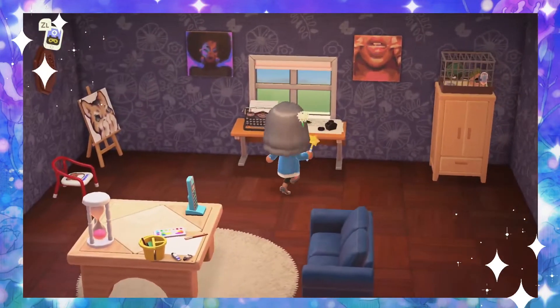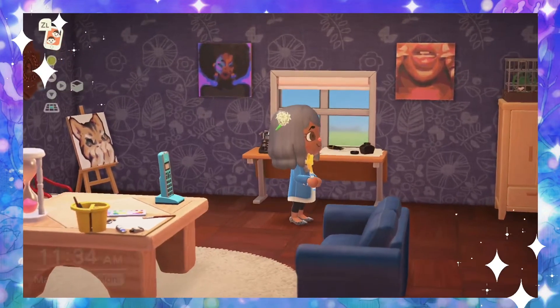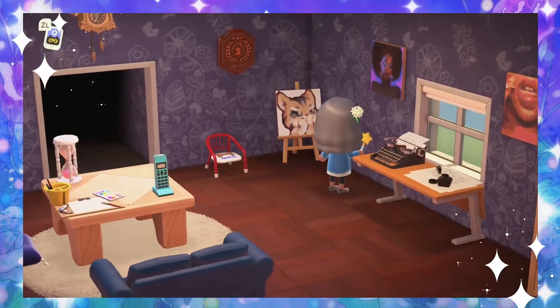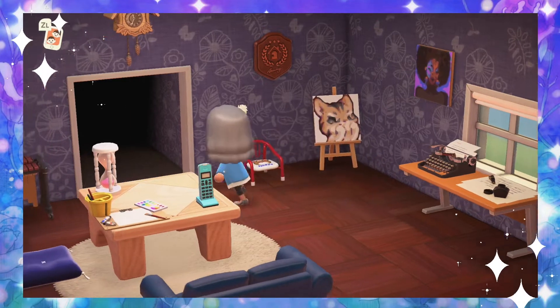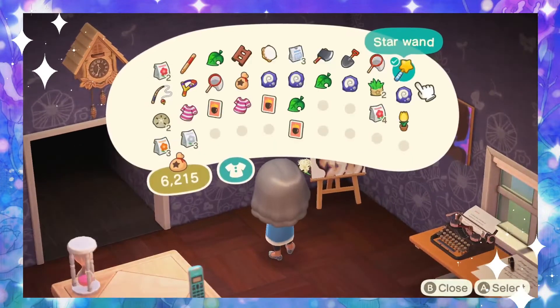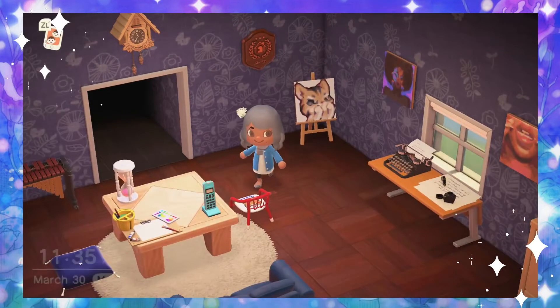Next we have my desk with a very fancy typewriter — I actually got a new blue typewriter I'm going to switch it with. I have a little signage of documents, a beautiful afro painting, and the fabulous 'Fight Me' emote by Xmiramira — go check her out. And we have our baby chair, which is one of the first things I got.